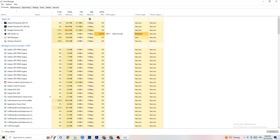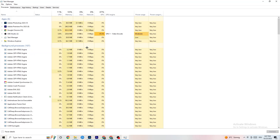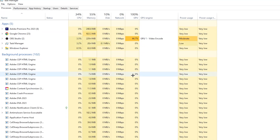End every single task that is currently using too much GPU or CPU. Focus on apps first, but also end background processes that are consuming too much CPU or GPU. For example, right-click a high-usage app like Photoshop and select 'End Task.' Repeat this for every program showing high usage — you'll see them highlighted in yellow or red.